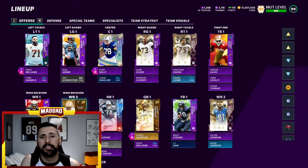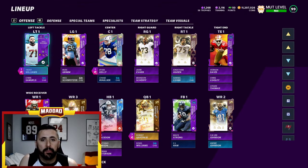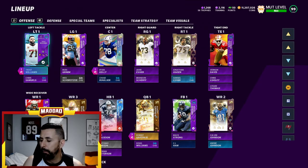We can go over this lineup real fast for those who want to see how you can make this 50 out of 50, 99 overall Washington football theme team. What I have here: Trent Williams and Chris Samuels as my tackles.